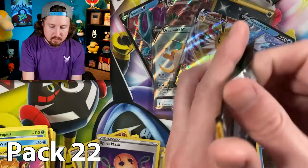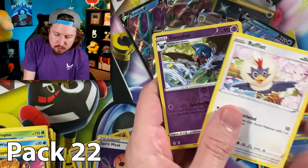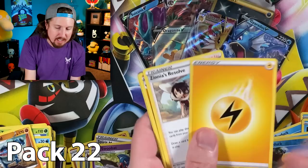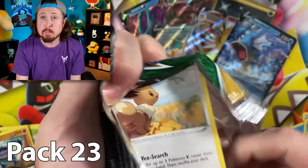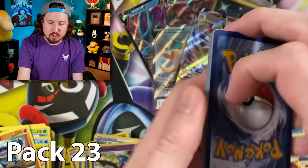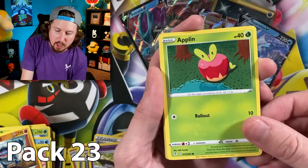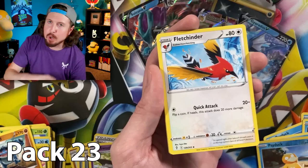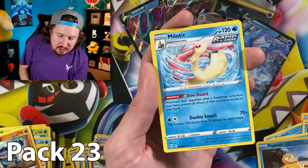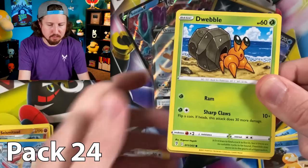The reverse holo Psyduck gets to go right over there with the other Psyducks in the very important Psyduck section of the VIP! If you didn't see yesterday's video, we went out to the store and bought one of everything from Pokémon Evolving Skies and opened everything up to give you an idea of what you might like to add to your collection. It's especially helpful if you're new because there are so many products — which one should you buy, what do they cost retail, what do you get? You'll find all that in that video.